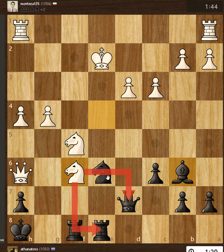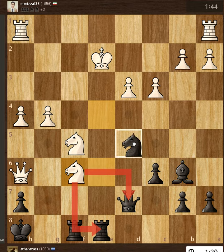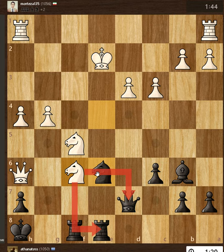Here, if we want to see candidate moves for Black, we not only look at checks and discovered checks, but also double checks. So which double check is correct?